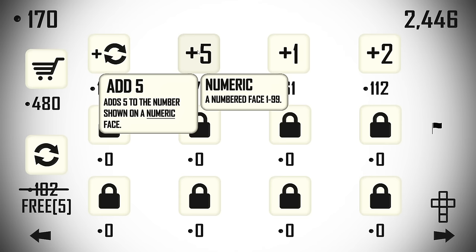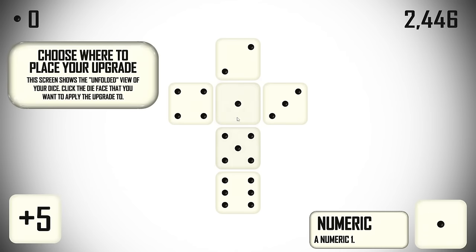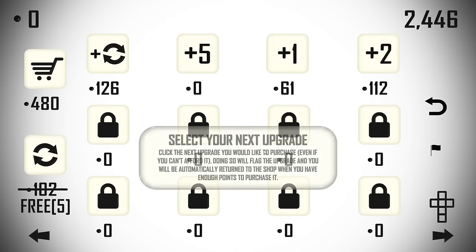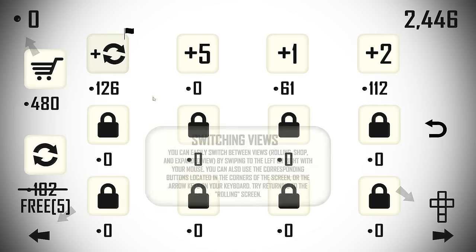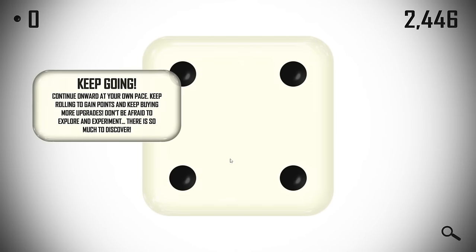For 170 points, let's take the upgrade that costs exactly 170 — we will add the number five to the number shown on the numeric face. I'll put it right here. Now we have two sixes, which is awesome. Select your next upgrade — click the next one you'd like to purchase even if you can't afford it; doing so will flag the upgrade and you'll automatically be returned to the shop. This one-times re-roller: re-rolls the die it's attached to one additional time when rolled, and it doesn't count on the roll counter. That's very good — I'm going to flag that.